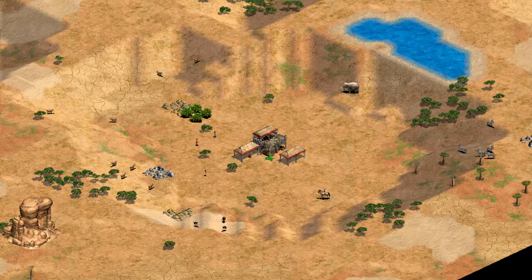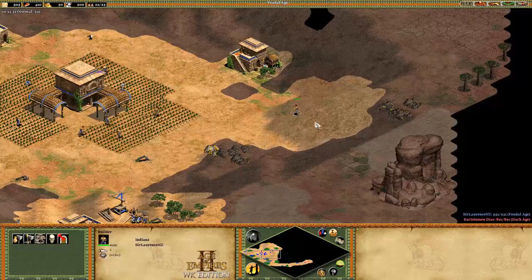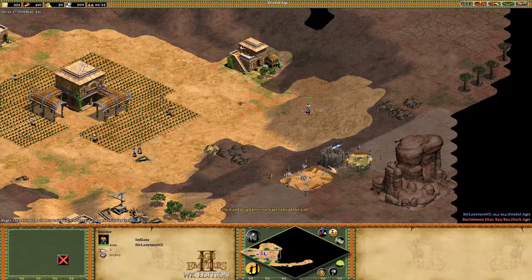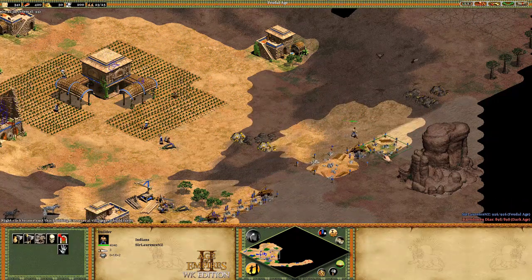Moving on to terrain, Serengeti has a max elevation of five, with the town centre always spawning on the bottom. Because of this, your town centre often appears in a crater, presenting a substantial challenge when defending throughout the game. Serengeti also has patches of quicksand which don't allow building foundations to be laid, substantially limiting your ability to wall or boom.